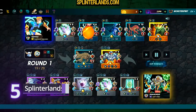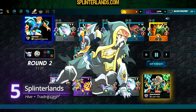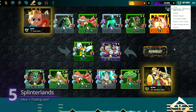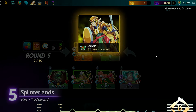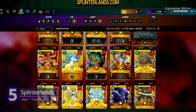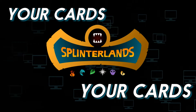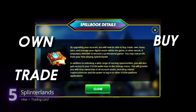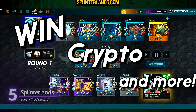Fifth on the list is Splinterlands. Remember how easy it was to trade physical cards of games like Pokemon and Magic the Gathering? Splinterlands is exactly like that, but in digital form. You build your own deck with different fighters, stats, and abilities, then battle other players in the arena. For every win, your rank increases, unlocking higher-level cards and more rewards. What separates Splinterlands from games like Hearthstone is that the cards are NFTs — pieces of code stored on the blockchain that act as certificates of ownership, giving players the freedom to play, trade, buy, and sell them. Splinterlands is available on PC, Android, and iOS.